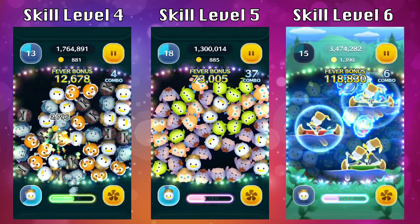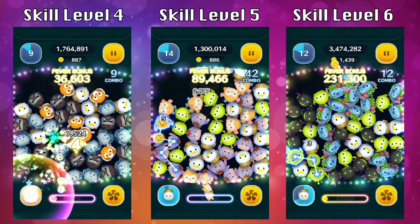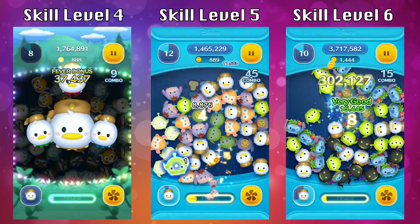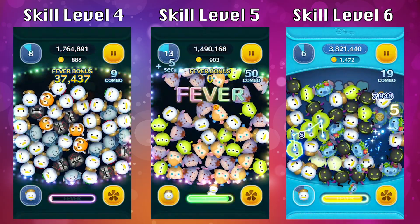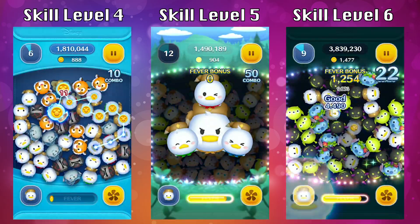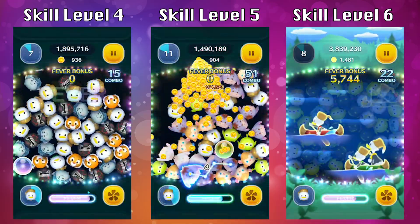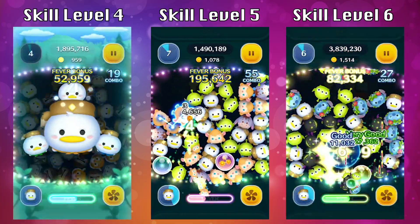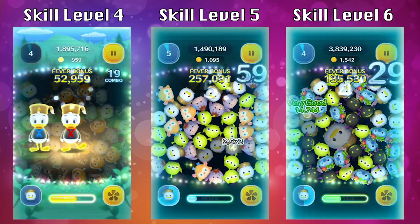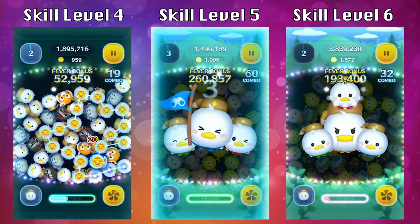I also want to show the coin-earning potential for Woodchuck Donald. For skill level 4, I got 1,071 coins. Skill level 5, I got 1,262. And skill level 6, I got 1,759. I'm also using the 5x4 coin boost, so I needed to get at least 2,300 to break even. Unfortunately, none of these hit that mark, so I would say stay away from Woodchuck Donald if you need a coin earner.